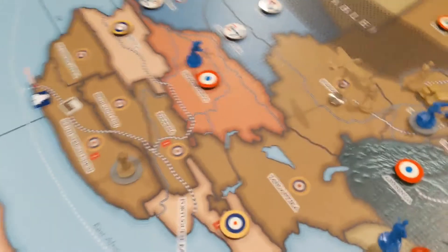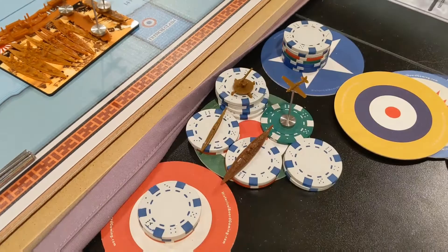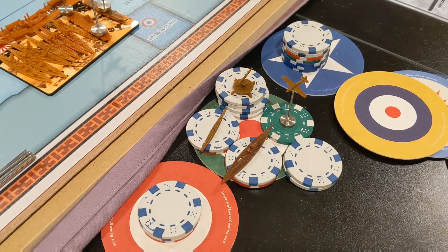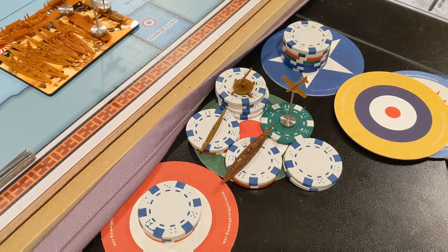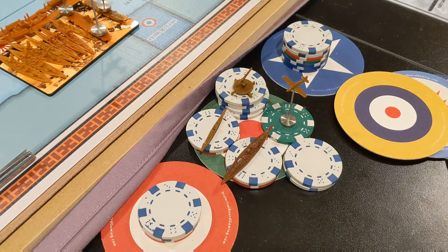Let me figure out what I'm going to do with the Italians. For Italy, we're going to spend six bucks on a sub, four bucks on an anti-aircraft gun, ten dollars on a fighter, and six bucks to start another battleship. And we're going to save two dollars.